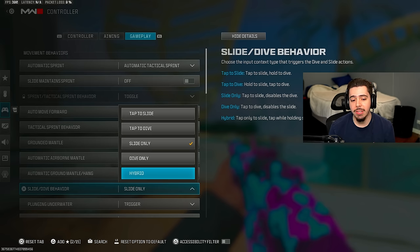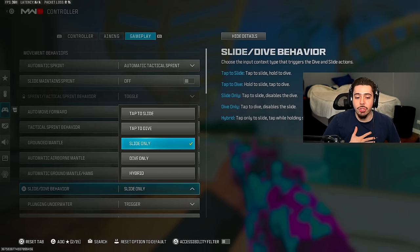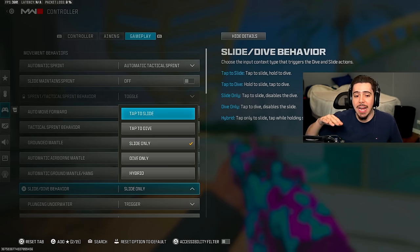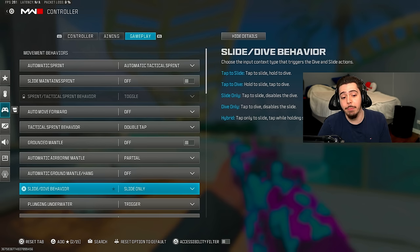I only do slide only — the hybrid option allows you to do both, where you press down on your left stick and hit your slide button to dolphin dive. I don't find myself dolphin diving ever and I don't want to accidentally do it. Slide only also removes a small delay that you sometimes get with tap to slide or hybrid, so you can slide cancel with absolute ease.